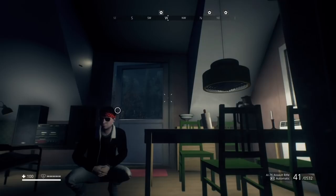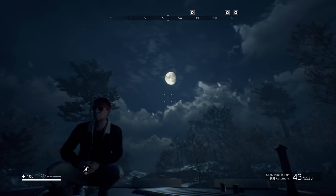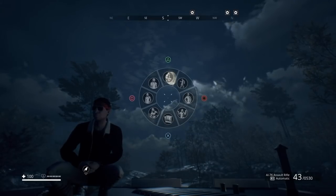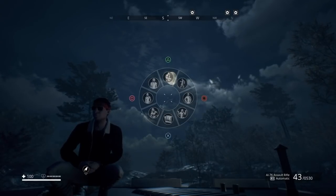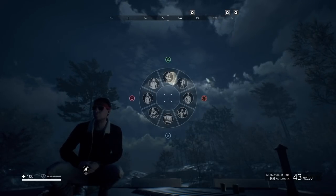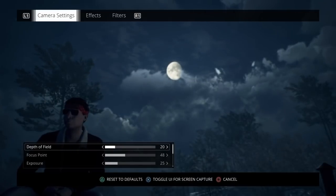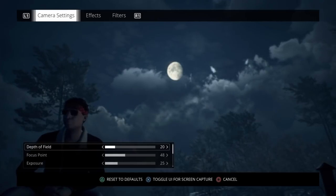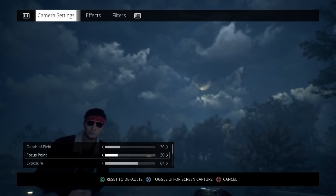Moving on to the last thing — let's talk about photo mode for a second. Photo mode is now automatically put into your emote wheel, which I'm not sure I'm too happy with. I kind of think having the ability to choose what goes into your emote wheel is better than having something locked in there, but at least you do have quick access to take a picture whenever you want. Let's go through some of these settings and effects.